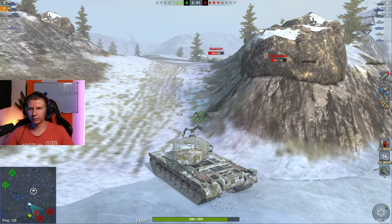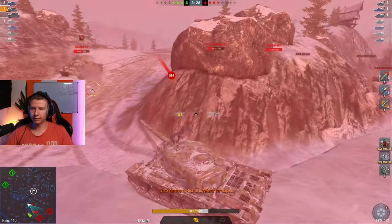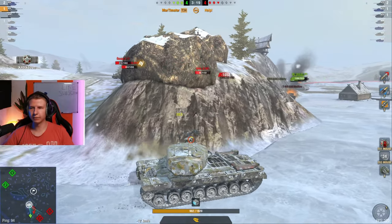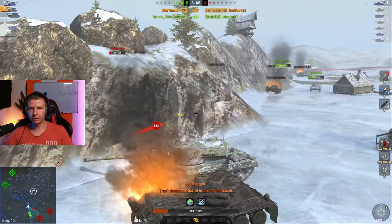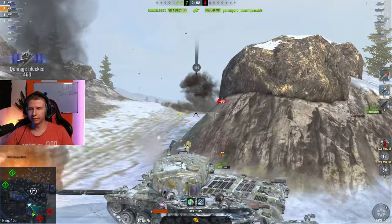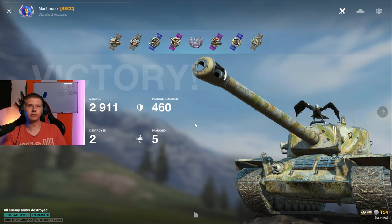I'm going to try to get a flank on the Skoda and ideally the Brassie. The Skoda is going to clip me of course — patience is key. He's going to reload his clip and then push; the Brassie will push too. The hull on this thing is awful so I have to be very careful. Prioritize the Brassie — well spotted by the Charioteer to help me out. Now there's a Borsig that is probably going to kill me — or not.